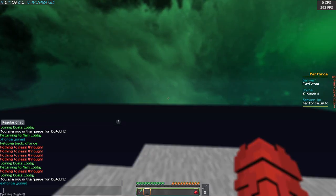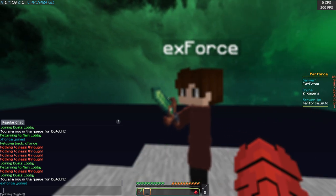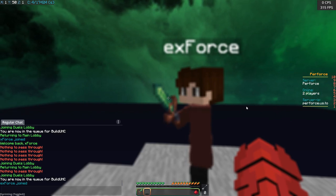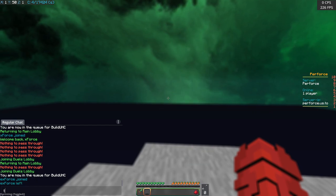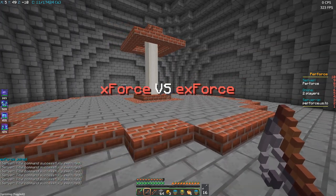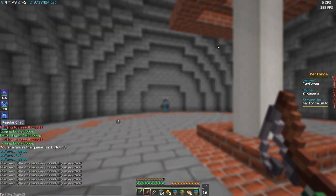I've now joined my alt account. The alt account has joined the server. Let's send that guy to the duels lobby as well, and we're going to join Build UHC on this account. You can also see that on the sidebar, the player count actually changes to two players, which is really nice. And when my alt account leaves the server, it also changes to one player. Let's let my alt account join the Build UHC queue — then you can see that we get sent to a temporary lobby. You can see the title screen popping up.